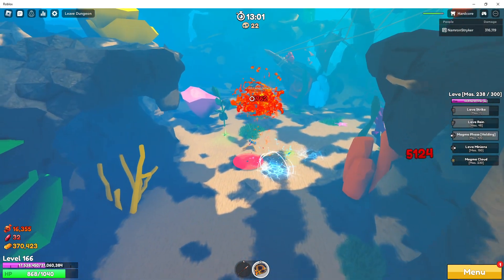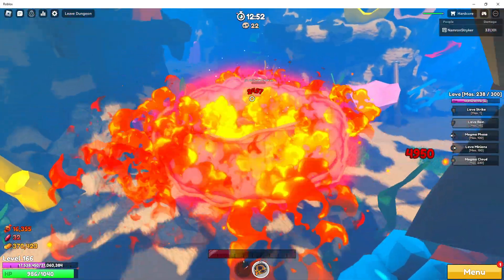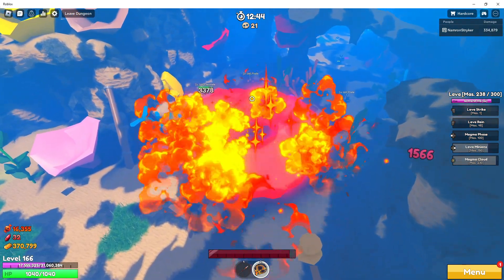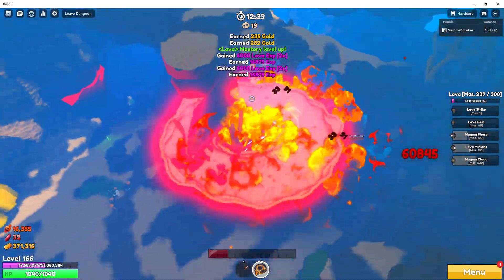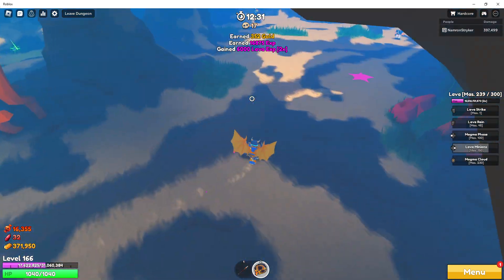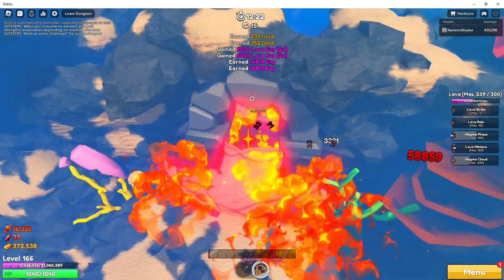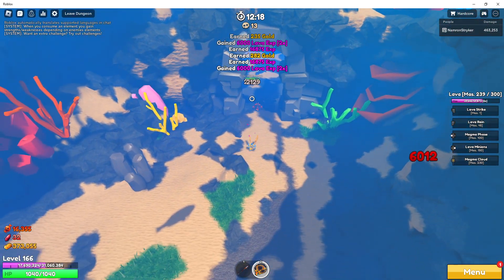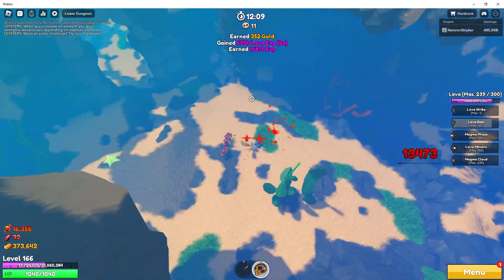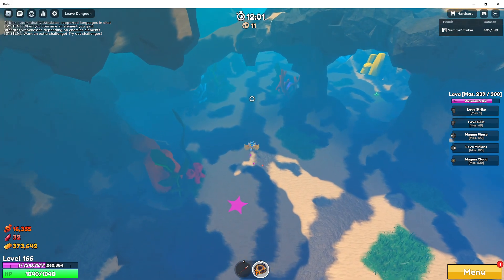We're about to die again just from being stupid. We went the wrong direction again with the dash. Well, we managed to stay alive even though we were being an idiot. Let's go ahead and zoom on through, grab as many of them as we can, keep our distance and finish them off. We can use Magma Cloud again — never mind, we're going to dash the wrong way. You see what I mean by that dash? It can be very problematic if you're trying to dash a certain direction and it dashes the wrong way. We'll report that bug to the devs so they can hopefully fix it.